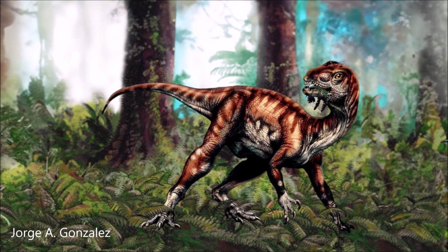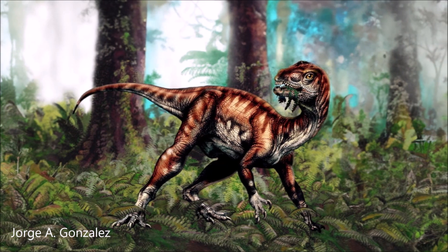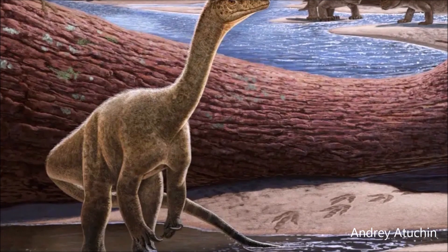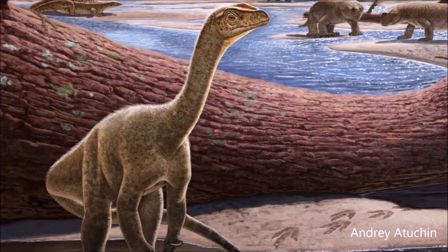The teeth of Panphagia indicate a possible omnivorous diet, transitional in form between the mostly carnivorous theropods and the herbivorous sauropodomorphs. The teeth in the back of the jaw are shorter than those in the front, are leaf-shaped, and also have more marked serrations.